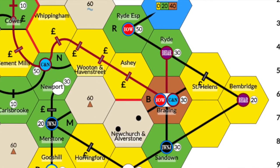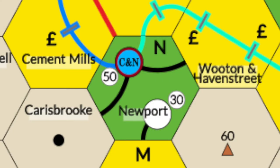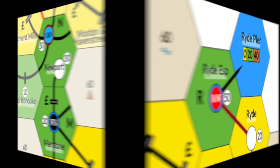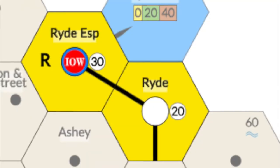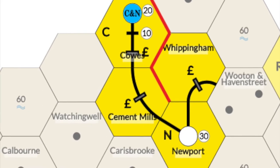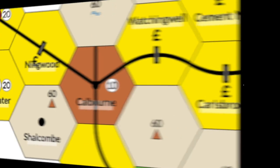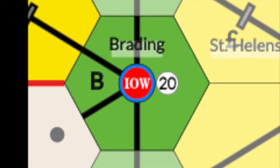None of the track on the tile may run into an impassable hex side or off board. There are three special rules for tile placements: the Newport upgrade tile must be placed so the southern lower value station is connected to the south side of the hex; the green Merstone tile must be placed so that the halt connects to the north side of the hex, connecting directly to Newport; and the Ryde Esplanade upgrade tile must be used to connect with the off board. On its turn, a company may lay a single tile with a large station, two yellow tiles without a large station, or upgrade one tile from yellow to green or green to russet.